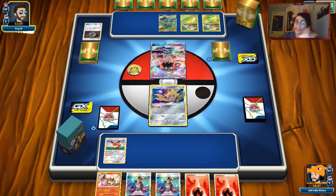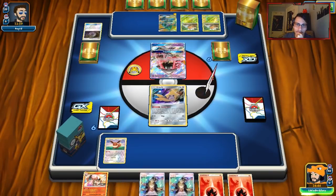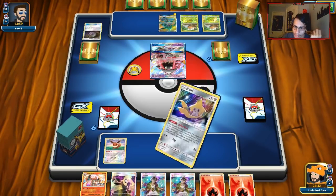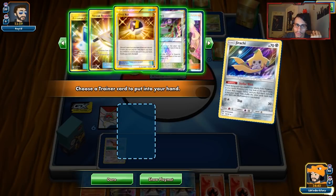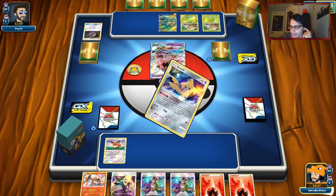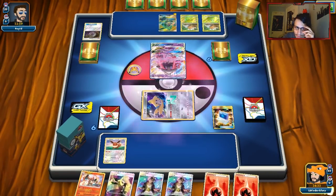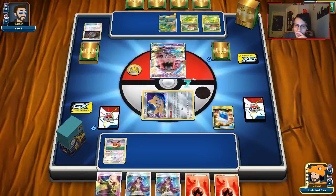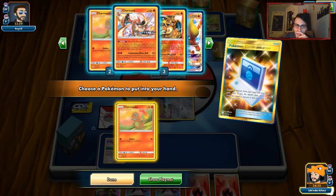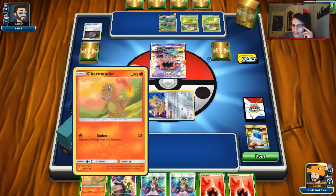We got a Jirachi start — no Charmanders, but that's fine. We'll play Eevee down. It is a Vikavolt build. We'll Stellar Wish for Pokecomm — I'd much rather just get Charmander here. Maybe it was better to get Heat Factory. I'll attach this energy. We got Rare Candy and Charizard from Cynthia.